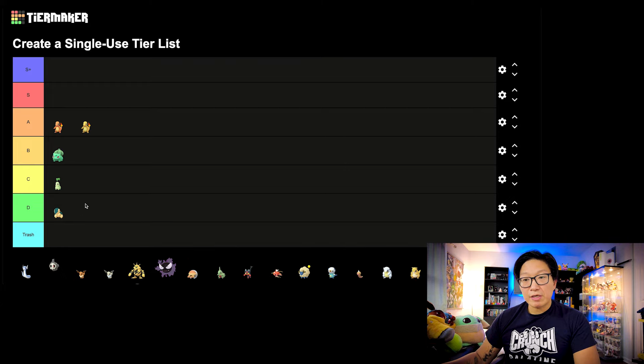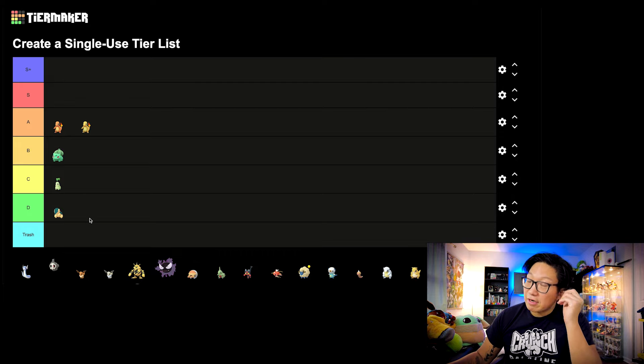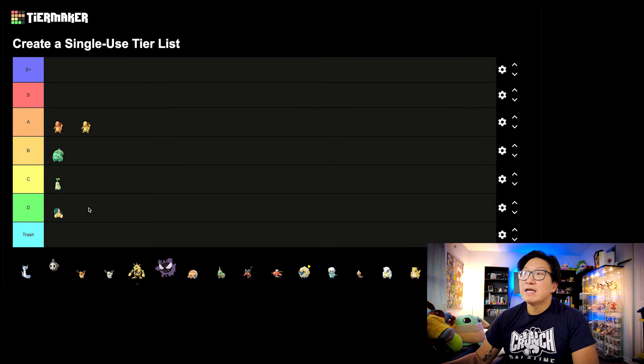And then for Cyndaquil, I'm going to put this in the D tier unfortunately. Typhlosion with Blast Burn is actually pretty good, but it's not going to be as impactful as the other starters in my opinion. There's going to be a lot of starters in the D tier, and a lot in the A and even S tier. I think there are certain cases where Typhlosion could be useful — it's definitely a spicy pick in the Ultra League, and a lot of players use it because it also has access to Solar Beam. But for myself, I would consider it D tier, as it's going to be overshadowed by pretty much every other Fire-type starter.